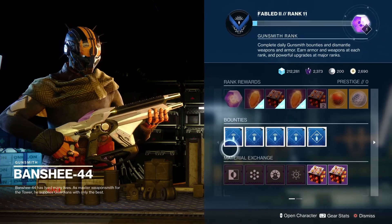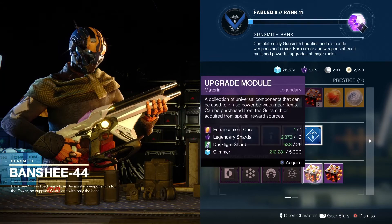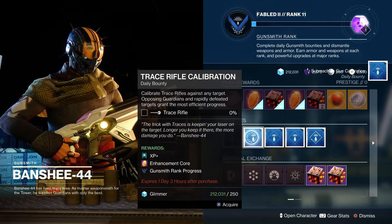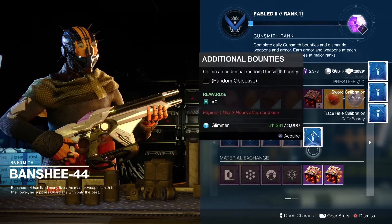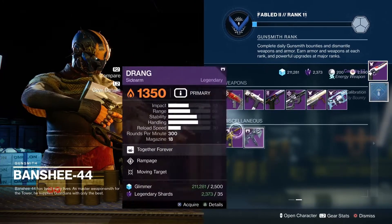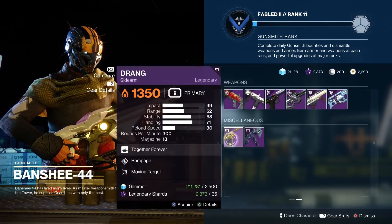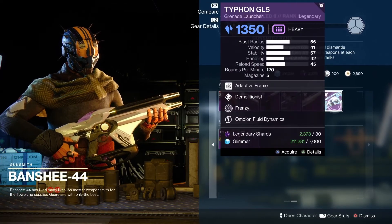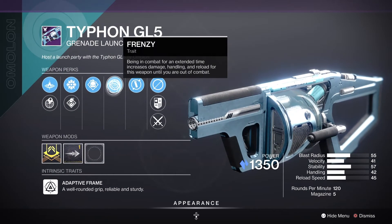Banshee has for us today: Counterbalance Stock, Backup Mag, Radar Booster, Rampage Spec, Submachine Gun Calibration — definitely gonna grab that one — Trace Rifle Calibration, Sword, and Stasis Weapon. Going to grab those. For the purple weapons he still has the original Drang and the original Mitternacht Mini-Tool with the Red War logos on them. He also has the Typhon GL5 — I hate this grenade launcher just saying.